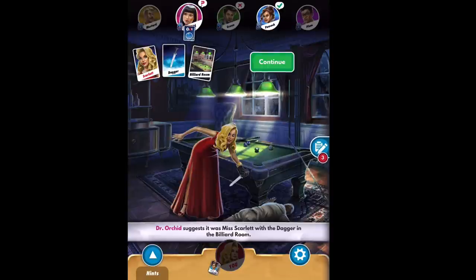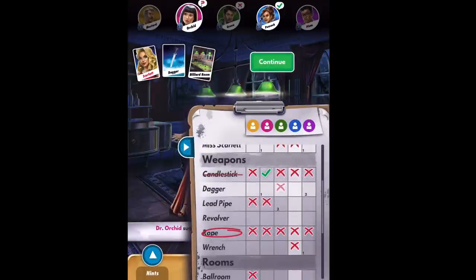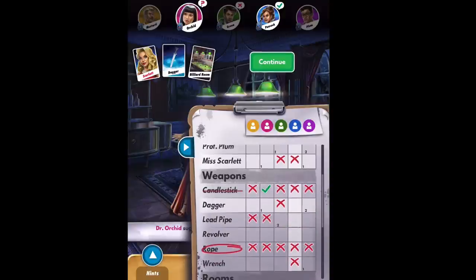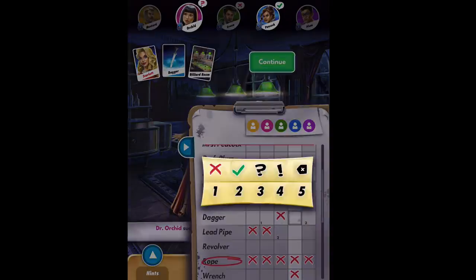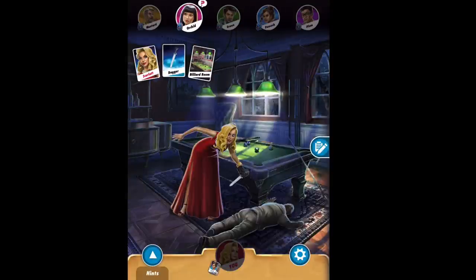Someone is asking about Scarlet and the dagger in the billiard room — they seem a little behind. We know they don't have Scarlet, so we put a one on the dagger and a one on the billiard room and continue. We have to figure out this last room before our turn so we can make the final accusation and win the game.